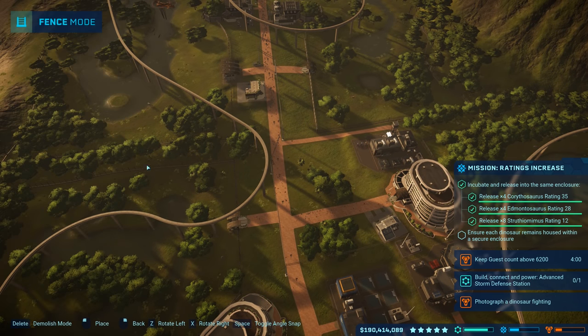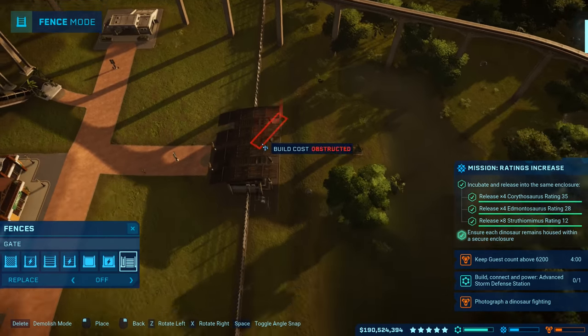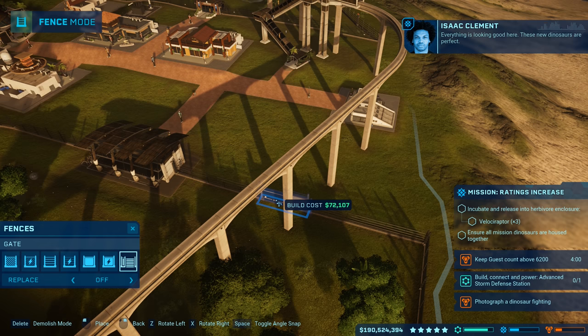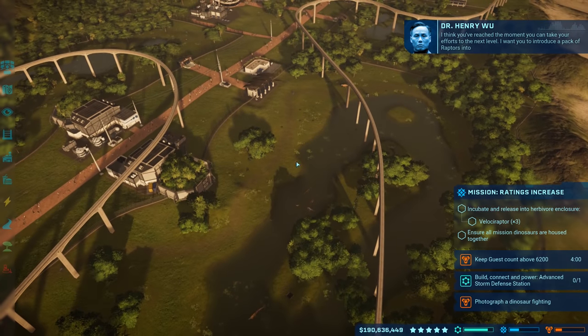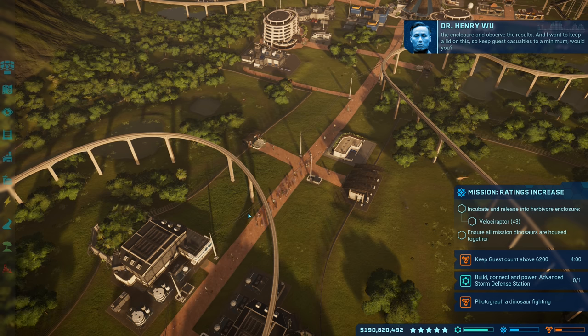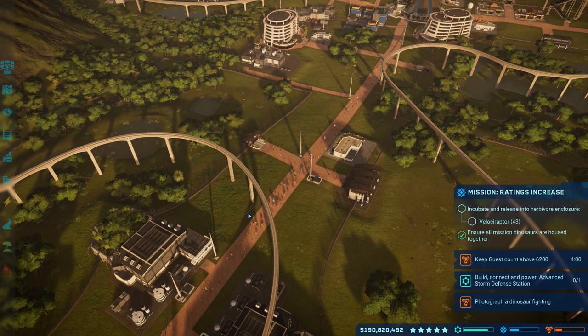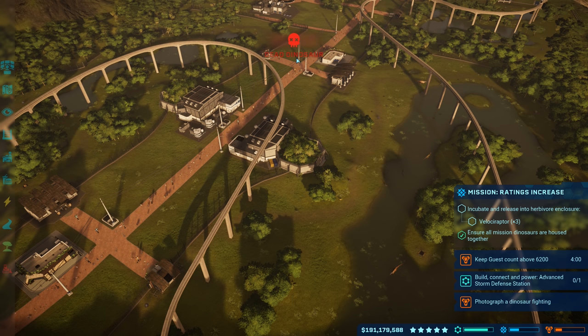Speaking of rangers, I did say I forgot about making the gate, so let's get a gate there. Because these enclosures are going to be so big, let's — everything's looking good here, these new dinosaurs are perfect. I think you've reached the moment you can take your efforts to the next level. I want you to introduce a pack of raptors into the enclosure and observe the results. I want to keep a lid on this — so keep guest casualties to a minimum. I knew something was going to happen.